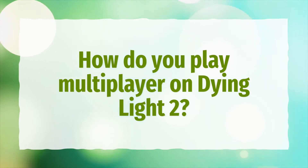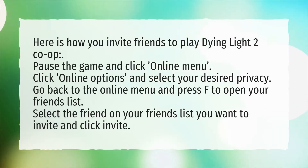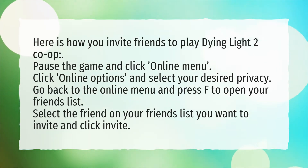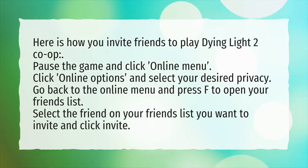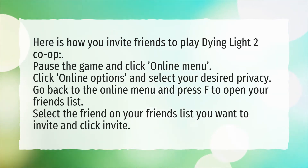Here is how you invite friends to play Dying Light 2 Co-op. Pause the game and click Online Menu. Click Online Options and select your desired privacy. Go back to the Online Menu and press F to open your friends list. Select the friend on your friends list you want to invite and click Invite.